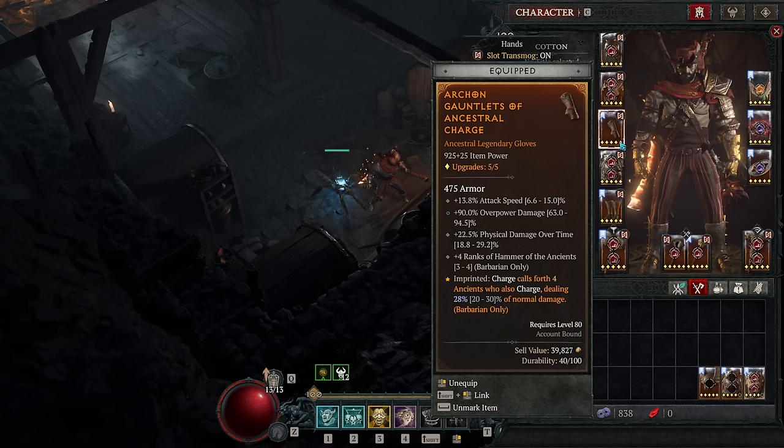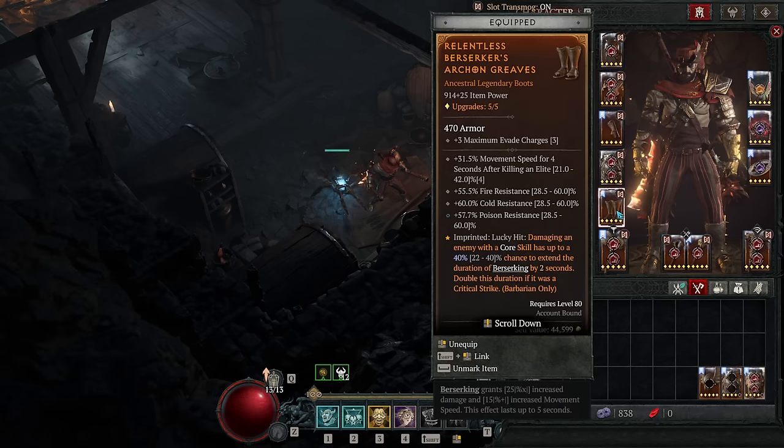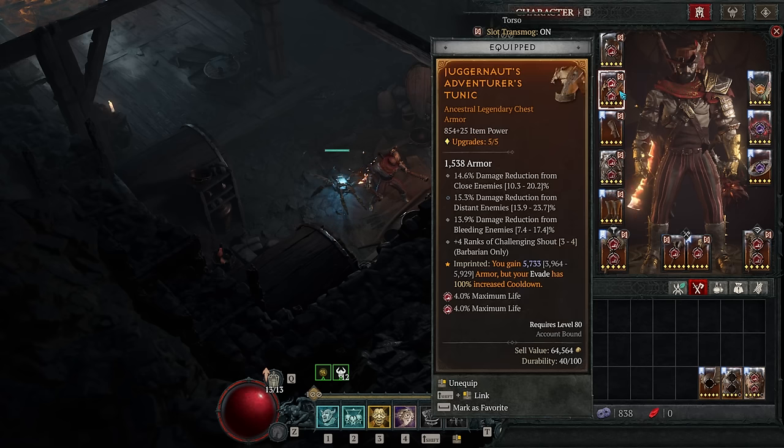Instead of that you could use something like the Elements aspect for a damage boost, but personally this build's damage is so overkill that I'd rather have more utility. On our boots we have the Relentless Berserker aspect — a lucky hit chance to extend active Berserking by two to four seconds when hitting with a core skill. This is the main way we keep Berserking uptime high and Wrath of the Berserker active far longer than intended, requiring only dense packs of enemies. On our chest we have the Juggernaut defensive aspect: a large chunk of bonus armor at the cost of double evade cooldown — with Charge providing mobility and unstoppable this season, the armor bonus is more valuable than Disobedience without needing to build it up first.